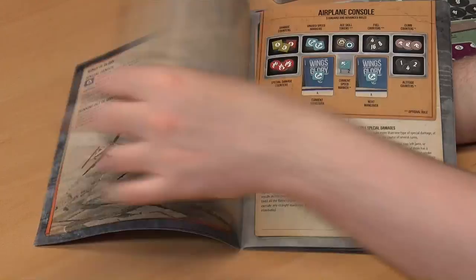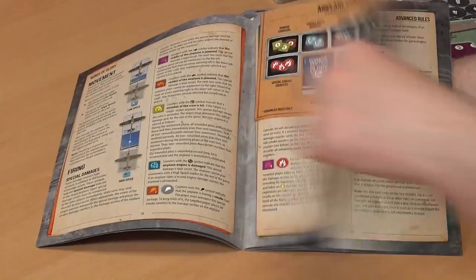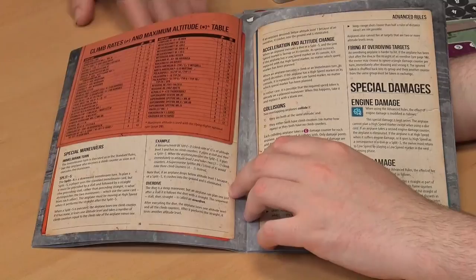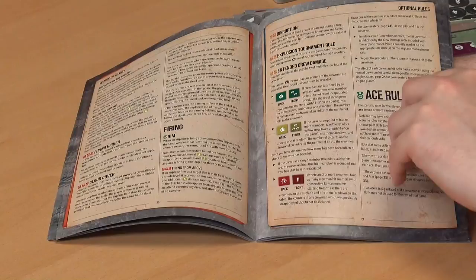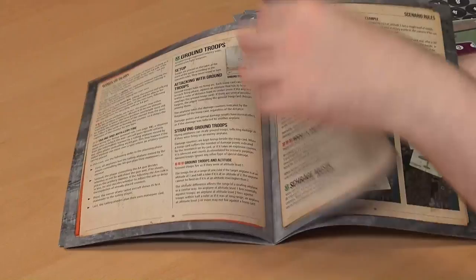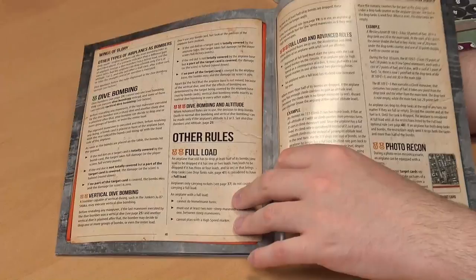It then gets into advanced rules. When you're ready to talk about altitude, you would actually go up and down on your stand — adding height to the actual model. There are also optional rules, like fighting in clouds, to make it a more interesting, in-depth game. Then special rules cover bombing runs, anti-aircraft, dive bombing — it tries to encompass aviation as much as it can. It's always been a challenge on a tabletop to simulate aerial combat; ground combat is more or less a 2D surface, whereas aviation encompasses everything. You want to make it as realistic as possible, but go too far and it becomes bogged down and people stop having fun.